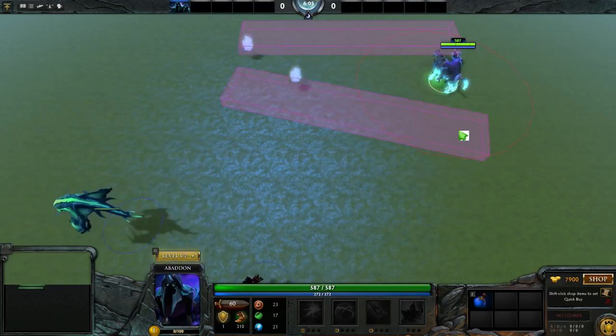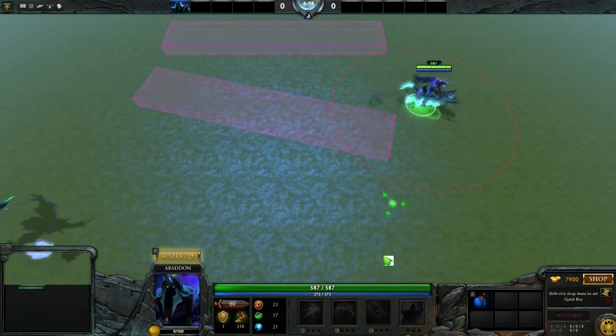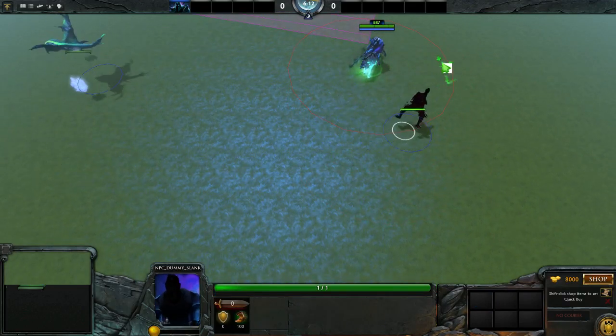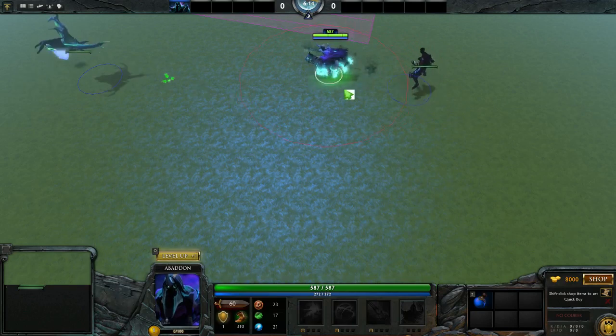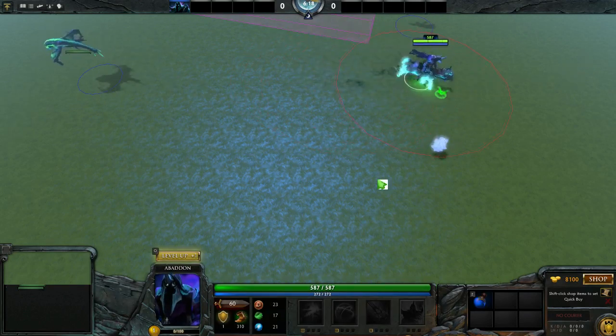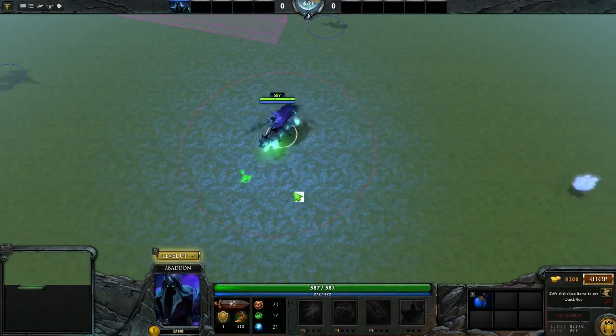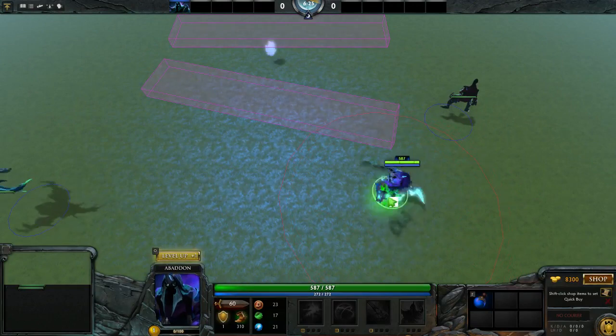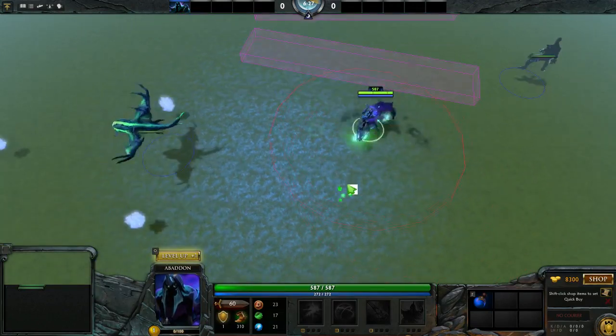We can combine certain things. Now I have the blocking sphere engaged again — you can see this Abaddon can't make it through. It's still blocking the projectile, so the projectiles have to go around the blocker. But of course they still obey all the other rules that they have.